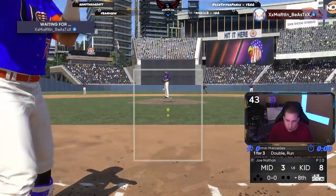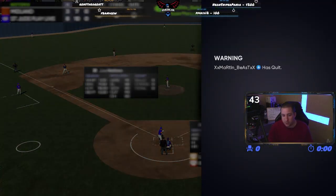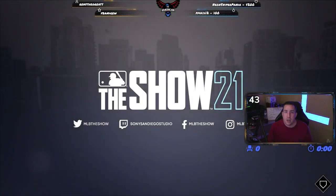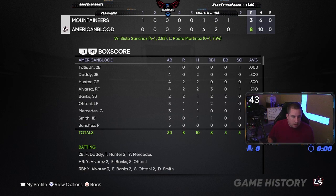He brings in Joe Nathan — that should be fun. He brought in Joe Nathan and then he quit. GGs. Tory Hunter goes two for four in his debut — not my worst debut, not my best.